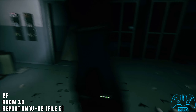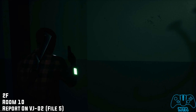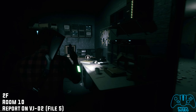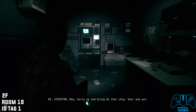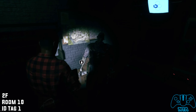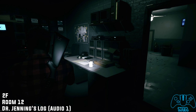Report on VJ-02, file 5, is located in room 10. As you proceed with the main story the doctor will tell you to go to his room anyway, and you will find a secret wall — this is part of the story. Once you go inside you will find the document or file number five located on the desk, and also you'll find ID tag number one. It's part of the main story so you have to grab it anyway. Make sure you save the game and carry on.